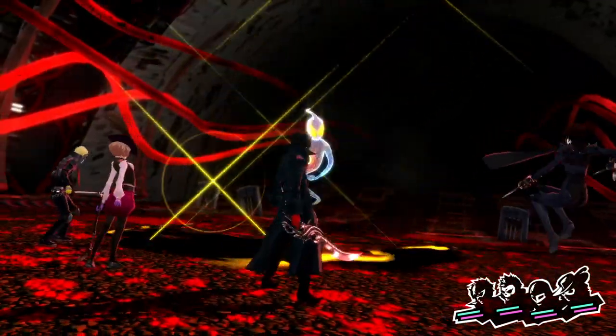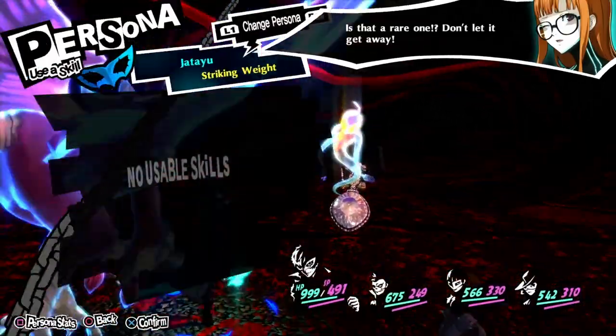Now to instantly kill an enemy, you will need to check them with Third Eye to see if they're highlighted green. If they are, this will indicate that this can be done.